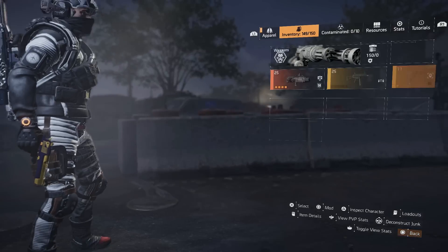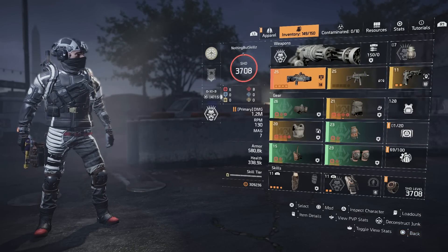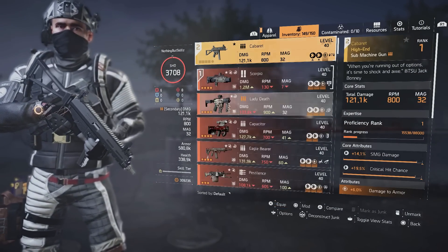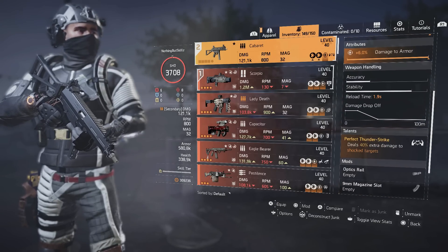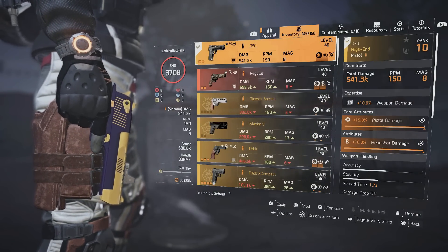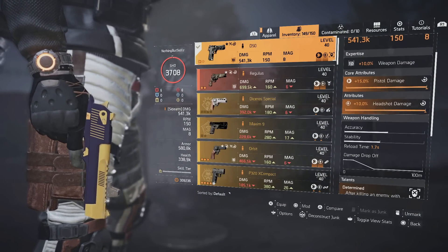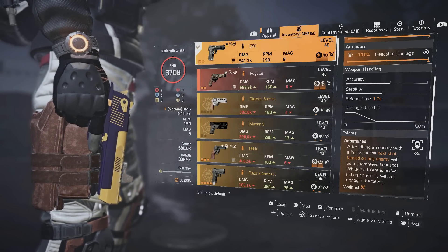This is how I have my build set up and I'm loving it — it's amazing. The two primaries don't really matter; the Scorpio would be good if you're in trouble getting to cover, and I'm just leveling up the new named SMG. But ideally, the D50 is 100% what you're looking for. Get it with pistol damage, put whatever you want on it, and have it set up with Determined.